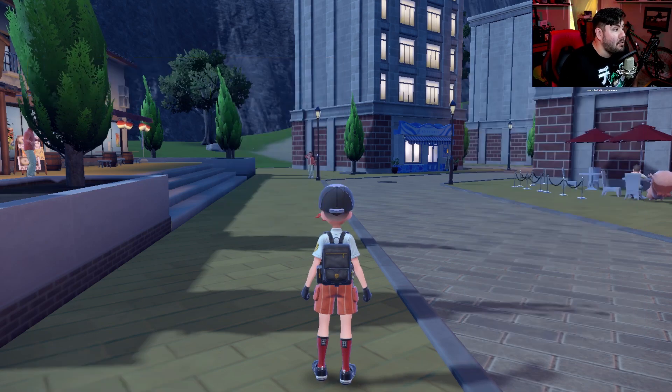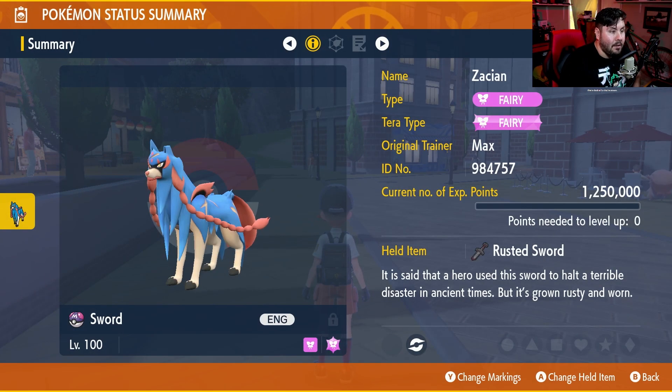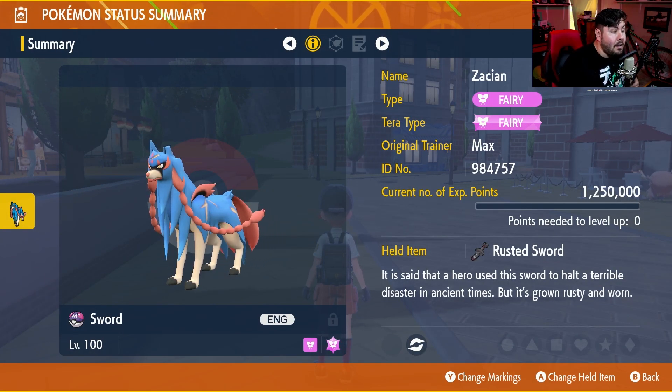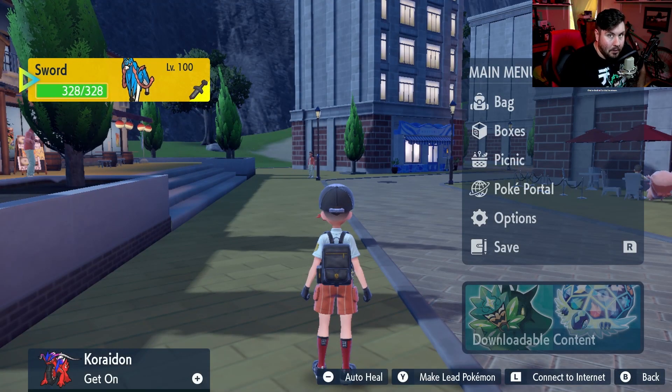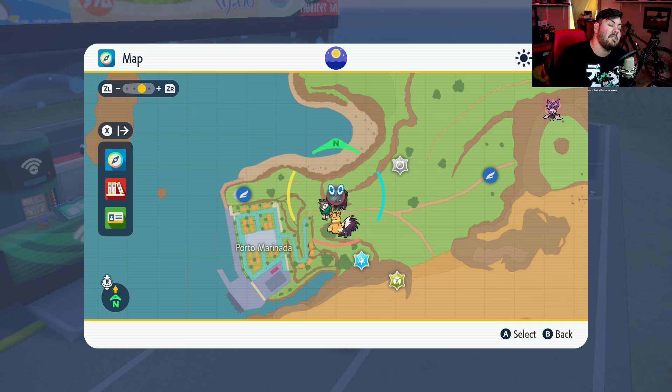But if you do have Zacian, make sure that you get him into Pokemon Scarlet or Pokemon Violet, your choice. And when you do, there's one thing we need to do before we start building this guy — before we can start building out Zacian for the Delphox Tera Raids, we need to get Zacian's item. He has a very specific item to get him into his legendary form.